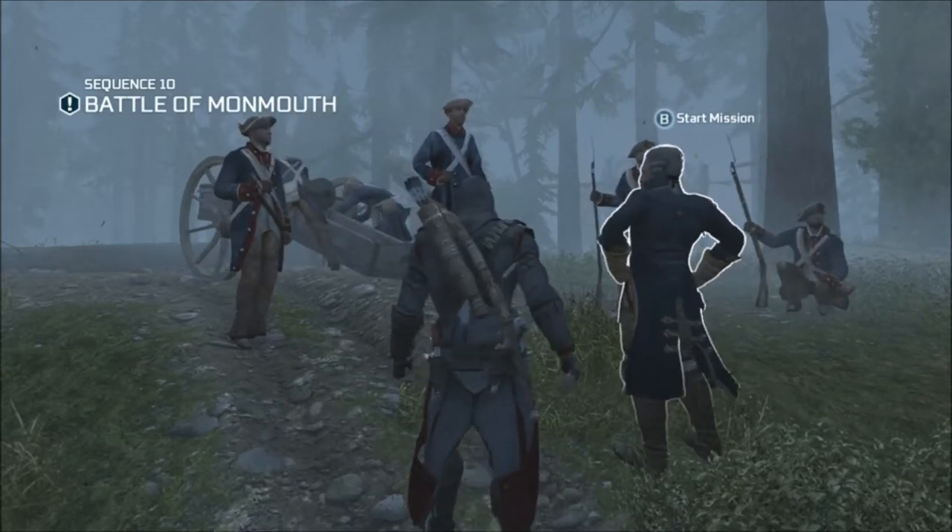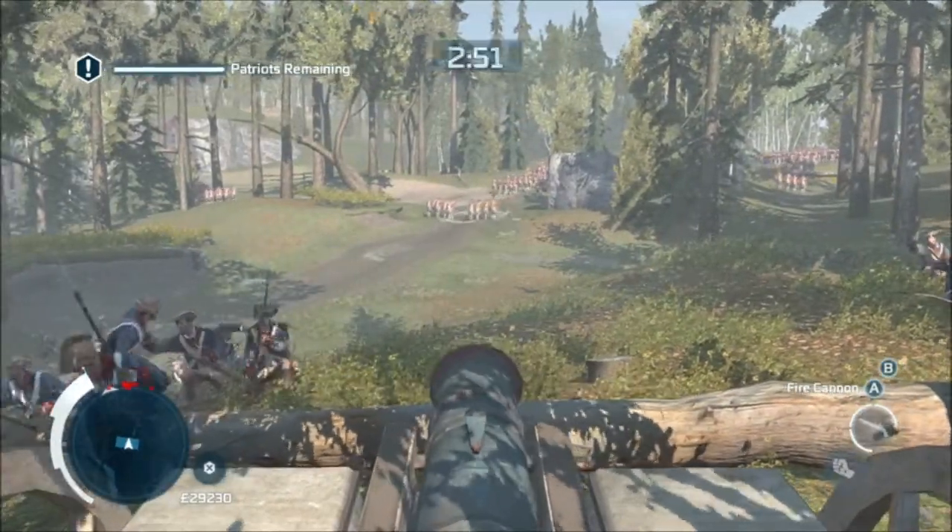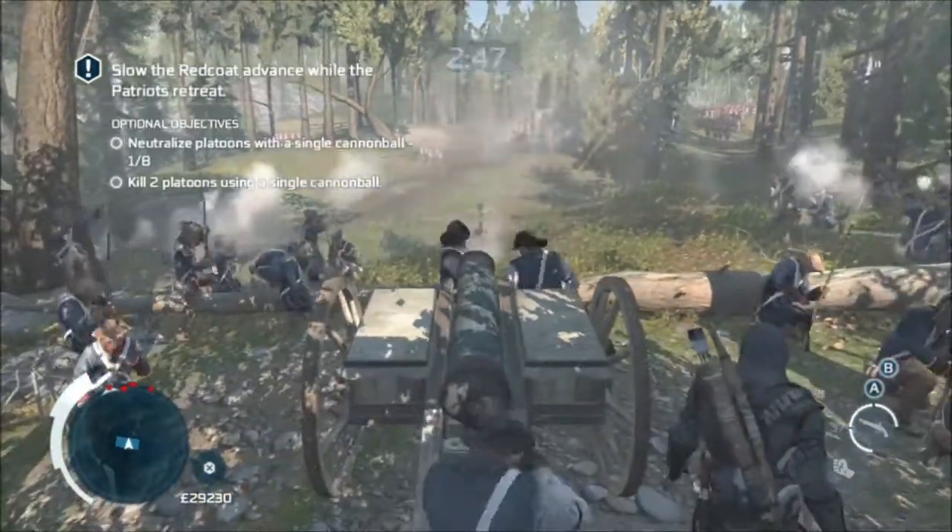Hi! Welcome to the Battle of Monmouth, Sequence 10, Mission 3. This all feels a bit like an afterthought, just because you've already done the assassination in this sequence, and then all you've got to do is shoot some stuff and ride a horse.